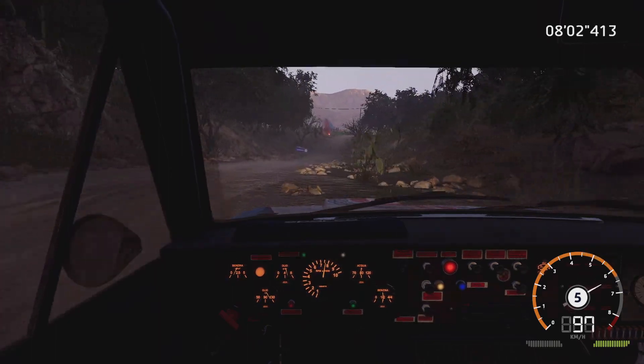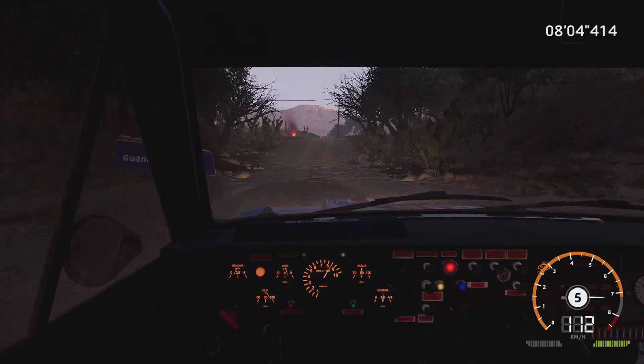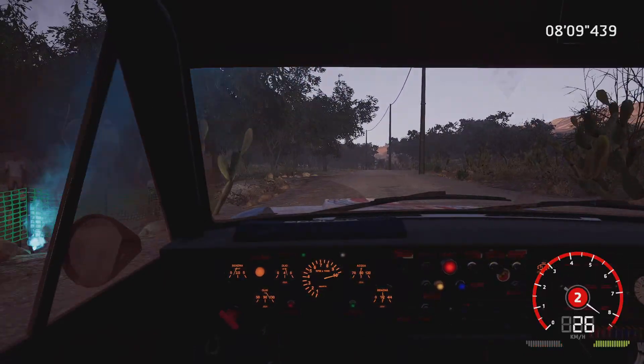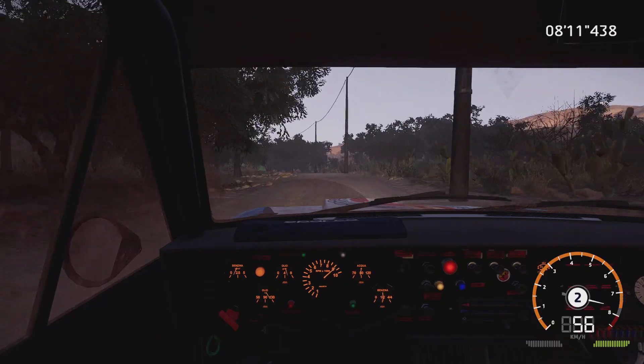Hard brake, into right 6, short, over crest, into square left, cut, 40. Left 4, tightens, small cut, 100.